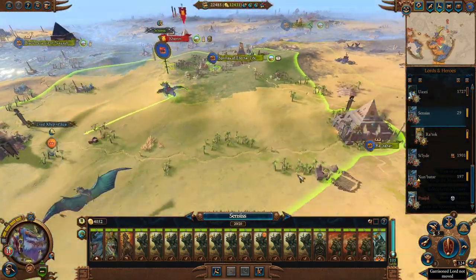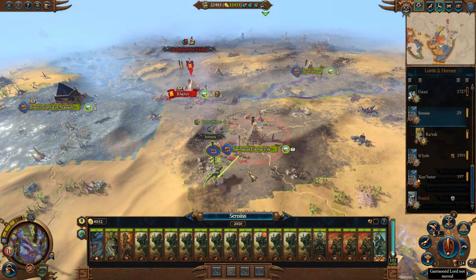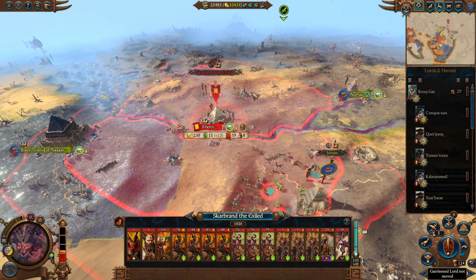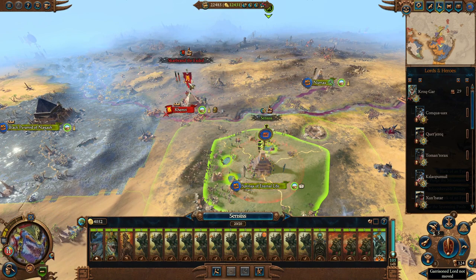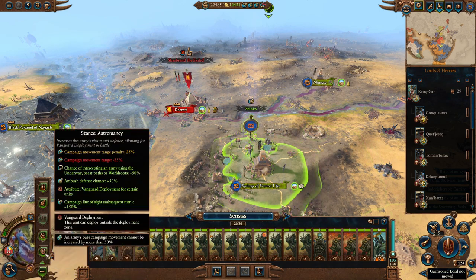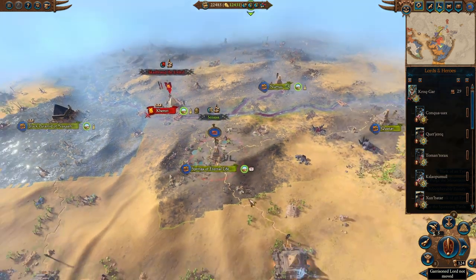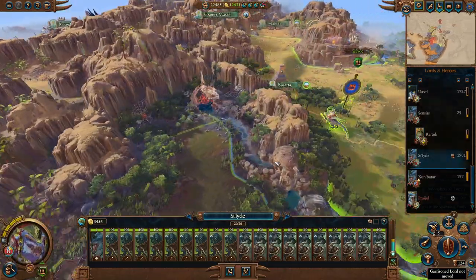We do have Senzus over here. Senzus no longer has to defend this, so let's go ahead and take him to the Springs of Eternal Life. Can he take on that army? I'm not actually quite sure - there are a lot of dinosaurs in this army. We don't have enough movement to go into camp, so let's just wait here until we have a reinforcing army, just to be absolutely sure we don't lose it.